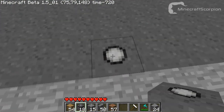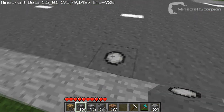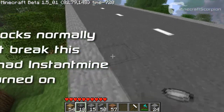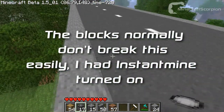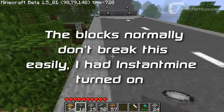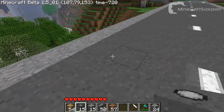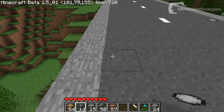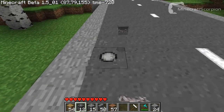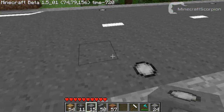I already showed you that you can turn it on and off, so yeah, those are basically the runway lights. You can make a runway look pretty cool with those - I'm just going to add them all over the place, every two stripes. This way you can also make your runway look good at night without having to put all those dozens of torches in there.